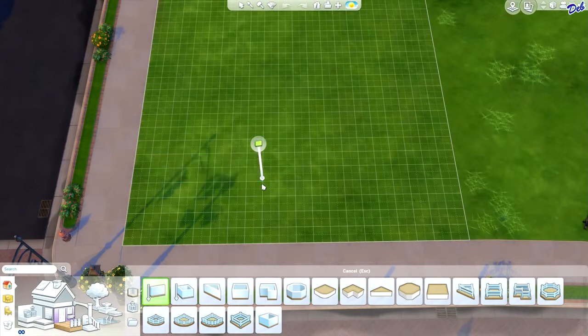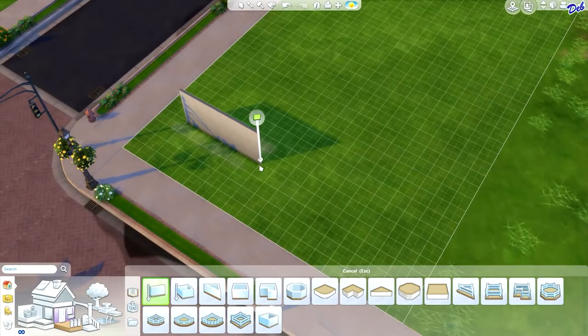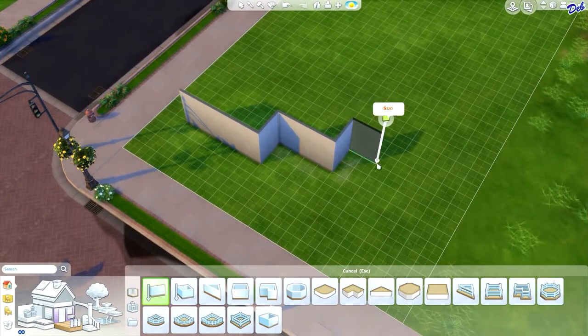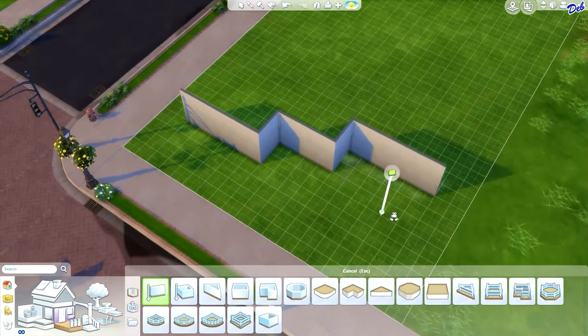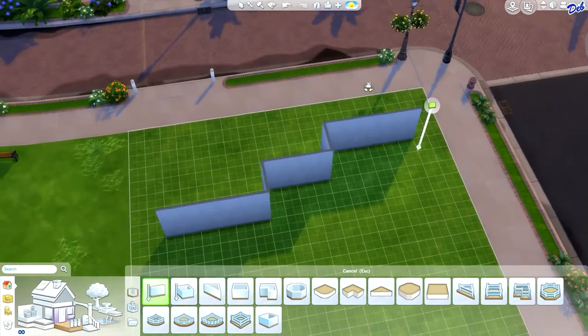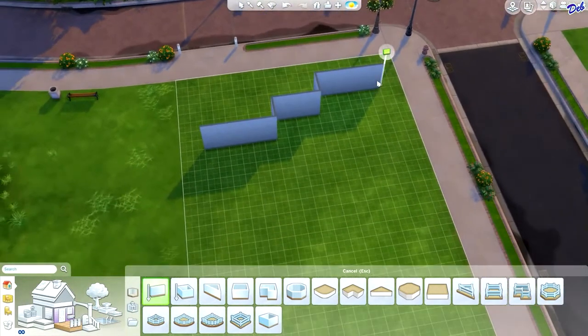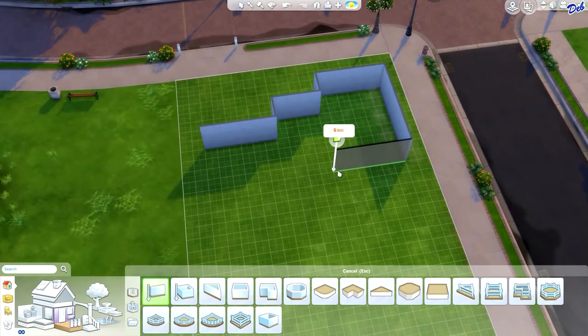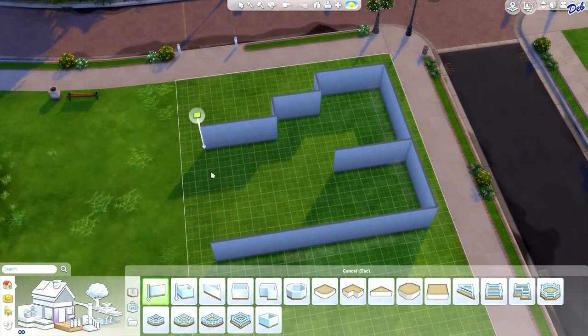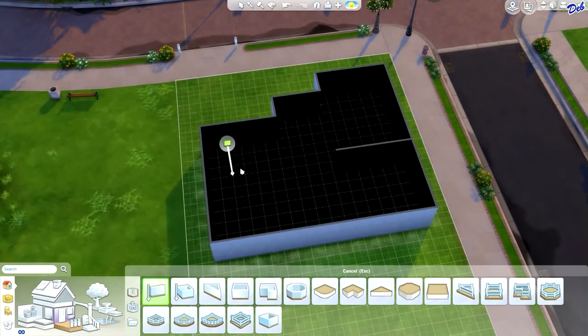The first thing you're going to want to do is just go ahead and start laying out your house. Maybe you want to have a foyer right here, and maybe you want your sunken room to be on this side of the house. Just go ahead and lay out your house however you want it. For this particular demonstration, we'll pretend that there's going to be a dining room here, and we'll pretend that there's going to be a kitchen right here. And the sunken room will be in this area right here.